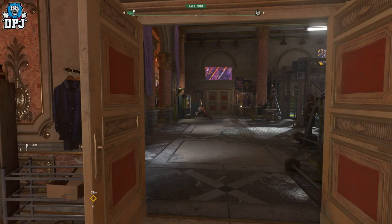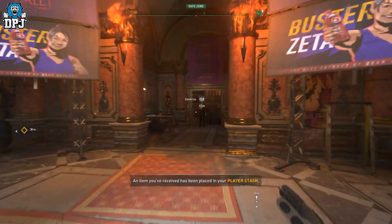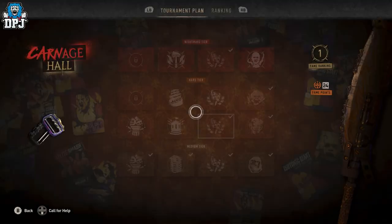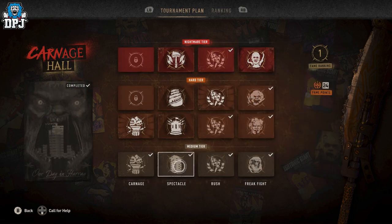The Carnage Hall - you all know about this, it's the main focal point of this DLC. You want to come to Serverless - he's the tournament planner for the Carnage Hall. This is actually hidden within one of these missions. It's inside this one right here: 'One Day in Haran'.